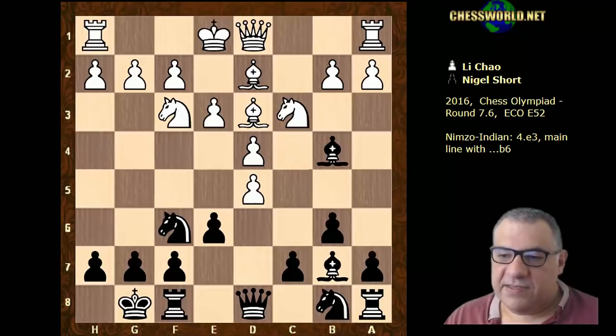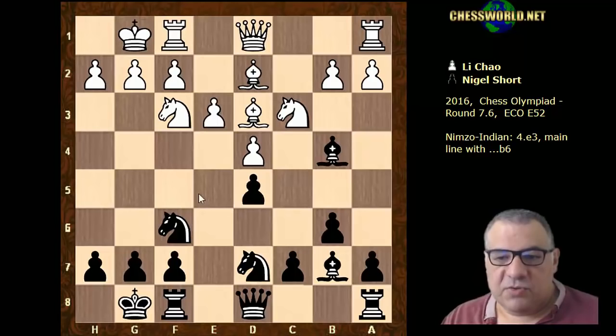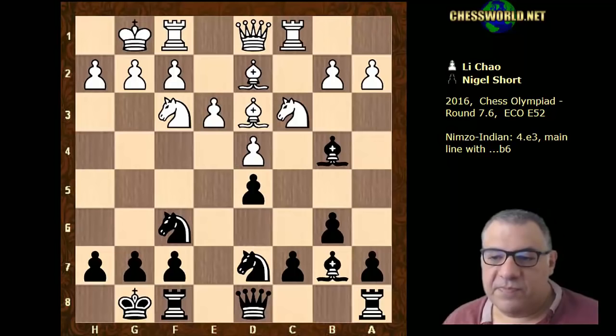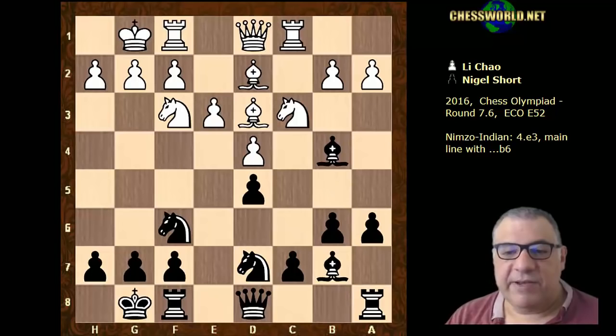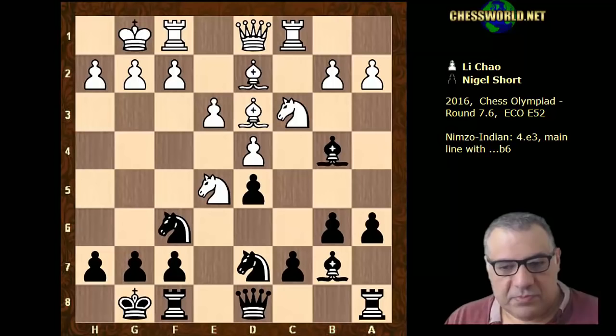d5, c takes, he takes, white castles, knight bd7. An interesting position — black still seems to be firmly controlling the e4 square. We have rook c1, and there might be the possibility of knight b5 at some point. A6 is played so the b5 square can't be used by white. Now a very aggressive idea: knight e5 — this is the start of trying to get a kind of Pillsbury bind on the position.